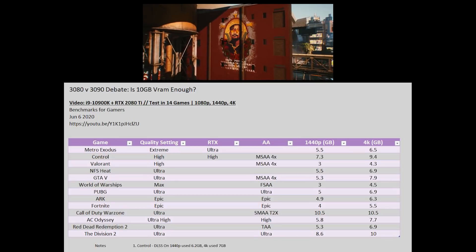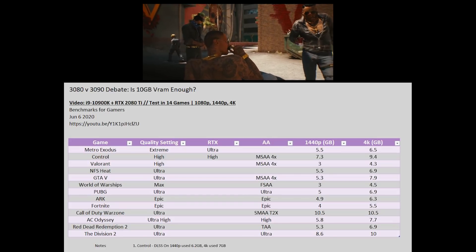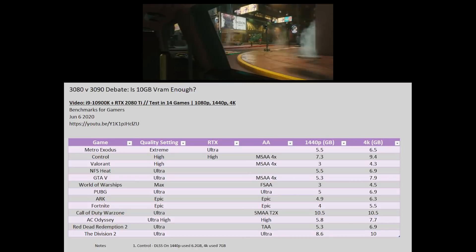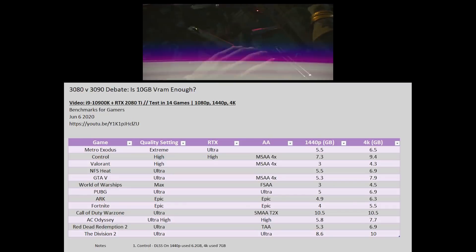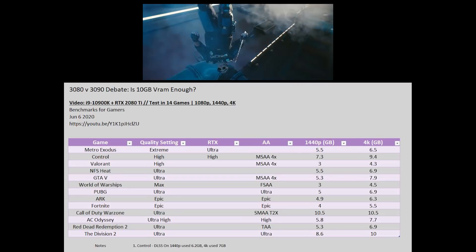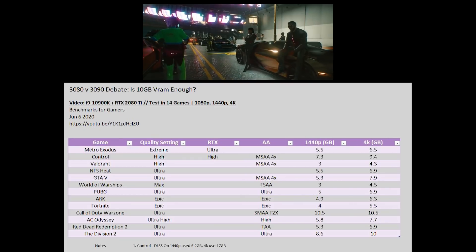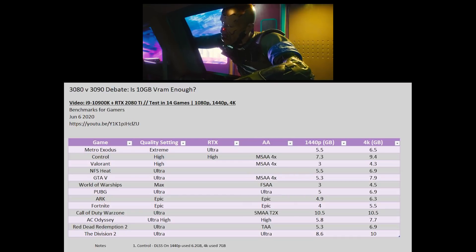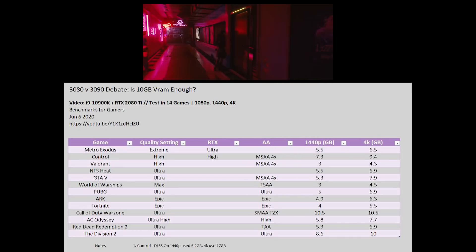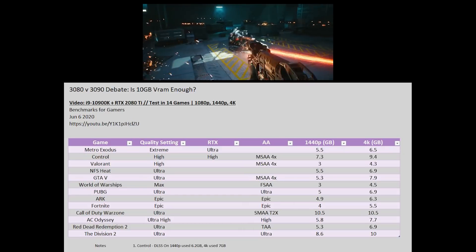Specifically, Control has a very high video RAM usage of 9.4GB at 4K and 7.3GB at 1440p. The Division 2 was 10GB at 4K and 8.6GB at 1440p. The rest of the games pretty much averaged between 6 to 7GB for 4K, and for 1440p maybe around 5GB just by eyeballing it. I don't want to put an actual average because a lot of these games are very different in terms of how performance-intensive they are.